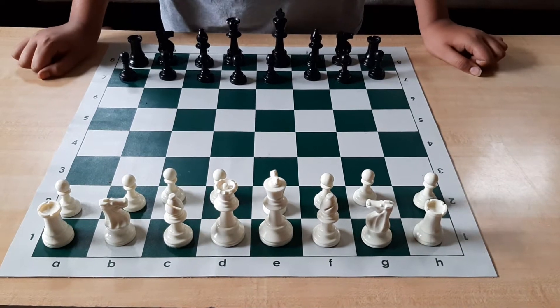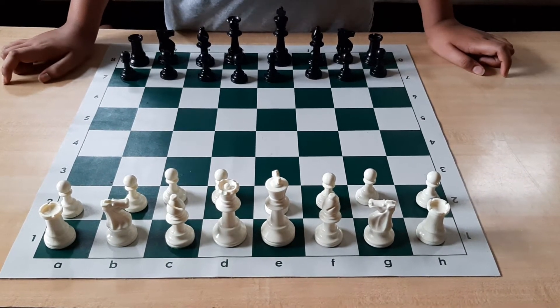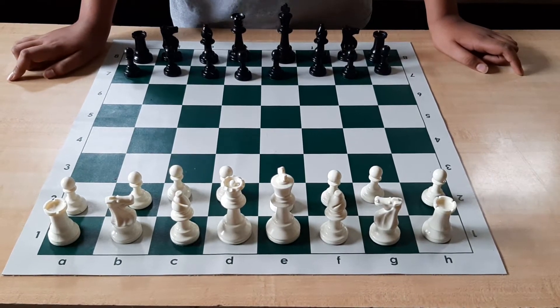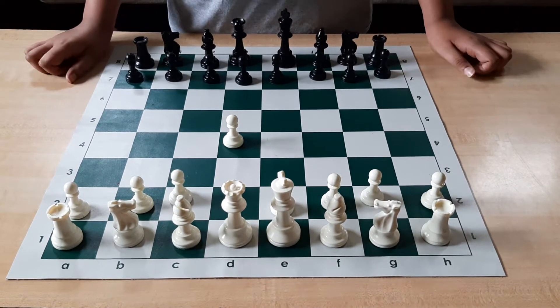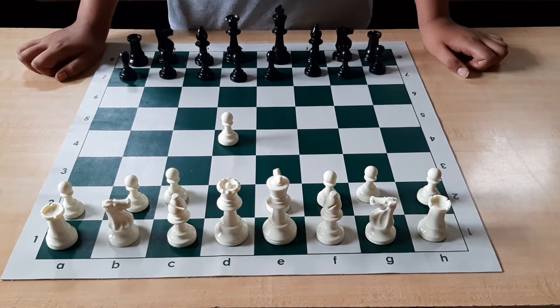Now we'll cover a defense for 1.d4. There are many different defenses, and there's an opening called the Queen's Gambit we'll cover soon — it's a very common opening, played at the top level, starting with 1.d4. But we are covering the Slav Defense and will look into some lines quickly.